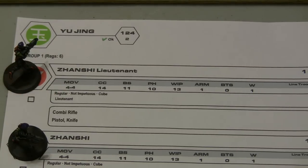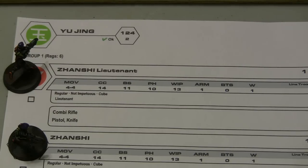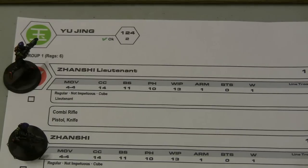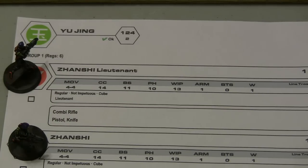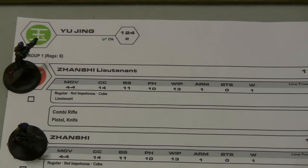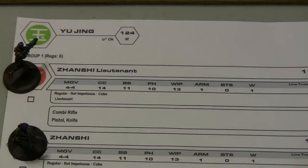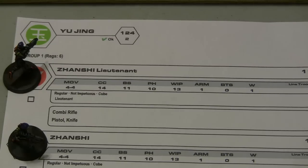For the next stat there are three different values: not impetuous, impetuous, or frenzy. Impetuous means that before you do any orders, that model is given a free impetuous order, but the first thing that must happen is they must move directly towards the nearest enemy. This can cause problems because in Infinity your opponents can react to your movement — if the model comes into the line of fire of an opposing model, they can shoot back. Frenzy is a special condition where if a model kills another model, they move from frenzy to impetuous.